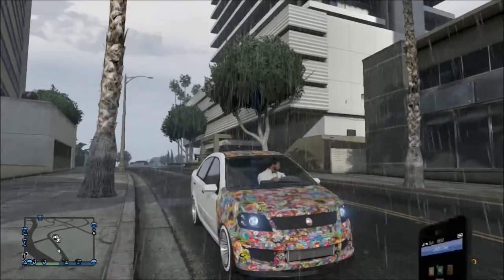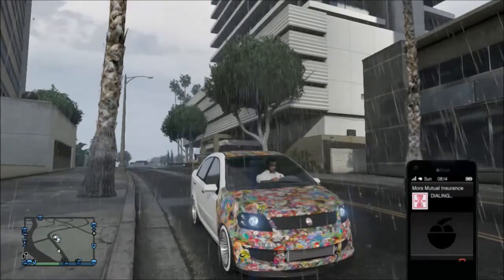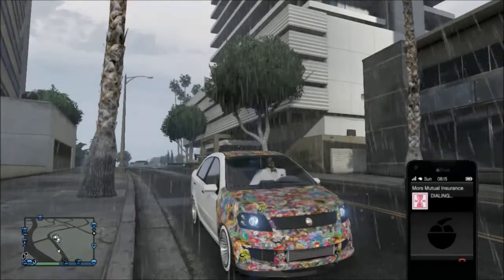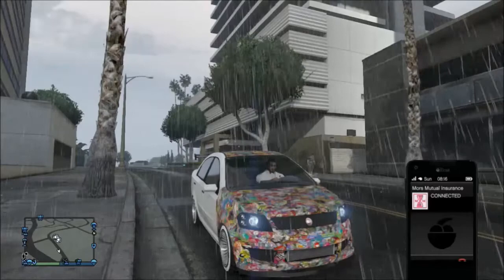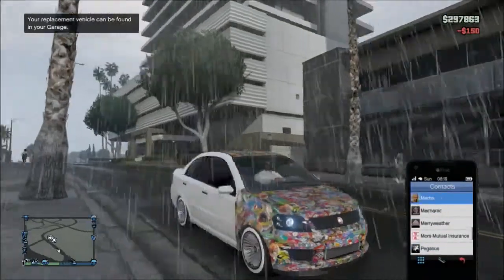Once you've done that, you need to go on your phone and call up Mors Mutual. It should say 'Asia' — that's the same one I just got and I'm in now — because the one I'm in now has got no modifications or anything.